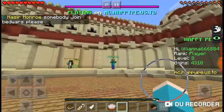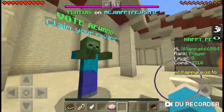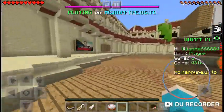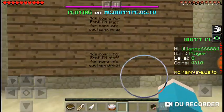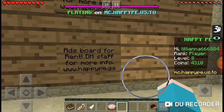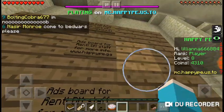But it's different. And over here, it's a zombie for vote rewards — voter rewards. What's this? An ad board for rent. DM staff — oh, this is something new.